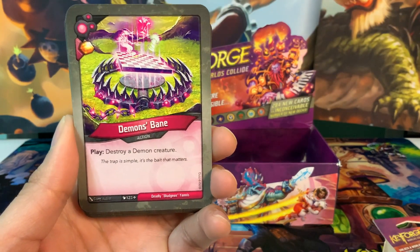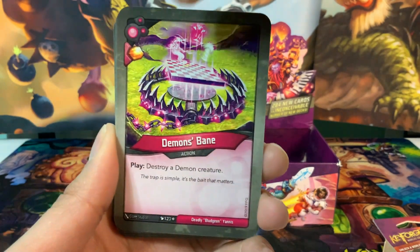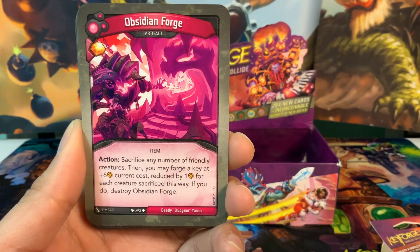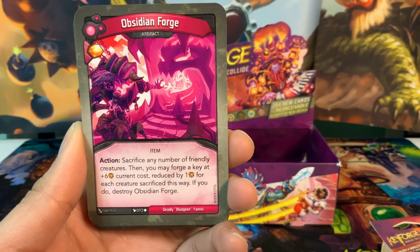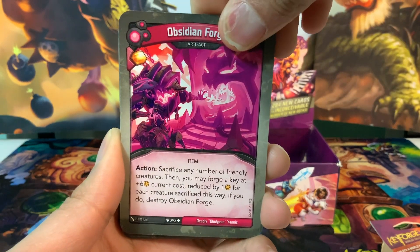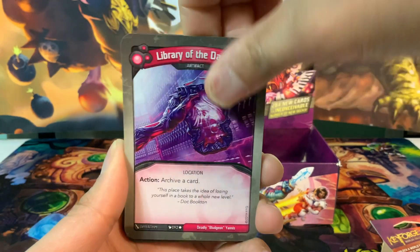Moving on to Dis. We have the action card Demon's Bane with an amber pip: play, destroy a demon creature — not great since most Dis creatures are demons, so we probably won't play it when Dis is active. We have the Obsidian Forge artifact with an amber pip: action, sacrifice any number of friendly creatures, then forge a key at plus six current cost reduced by one amber for each creature sacrificed; if you do, destroy Obsidian Forge. So we want lots of creatures in this deck. Library of the Damned is an artifact: action, archive a card — good for efficiency.